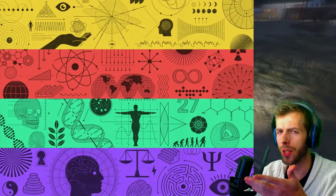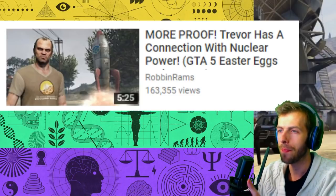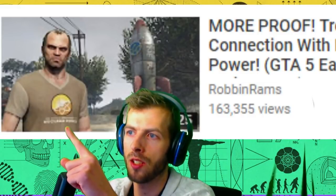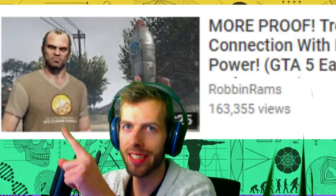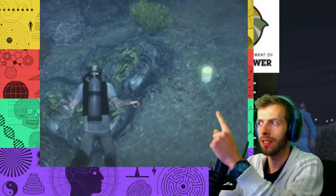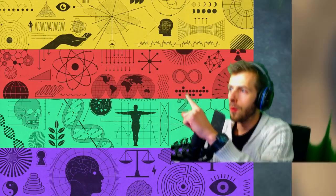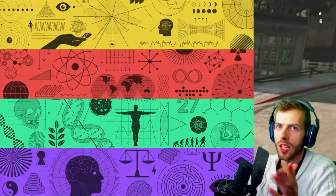I made a video about a year ago — it says 'More proof Trevor has a connection with nuclear power.' One piece of evidence is this shirt right here — it says 'nuclear power,' and look at the icon on that shirt: it's an atom. Trevor is also the only character who actually hunts down those nuclear waste barrels — he's the one that does that. So he is definitely connected to nuclear power. And what's also crazy is the infinity sign found in Sandy Shores, where Trevor lives. Now let's move on.